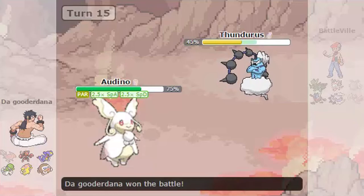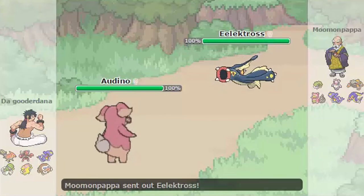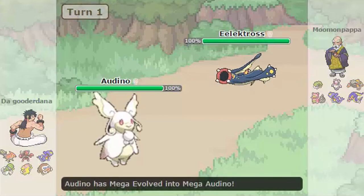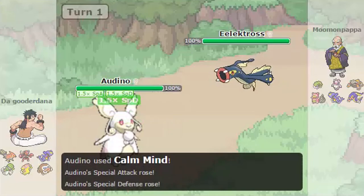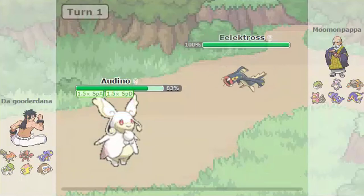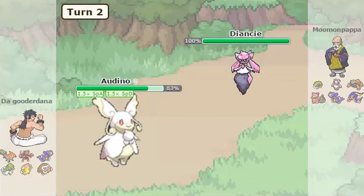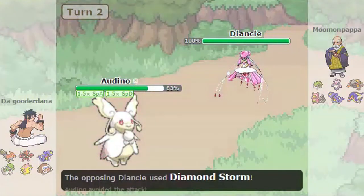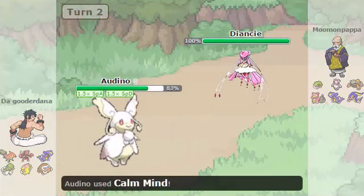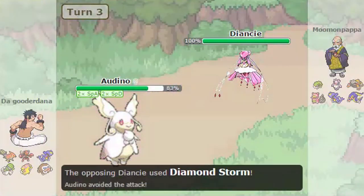Now for the other battle — that's just to show how bulky Mega Audino is. I send out my Audino; he sends out Electross. Pretty physical. I Mega Evolve immediately and just start using Calm Mind. That's usually how my setup works. Then he uses Volt Switch and gets out of there — he knows what's up. He sends in Diancie, and I'm like 'oh no' — and then it's Mega Diancie. Diamond Storm missed, sadly. The accuracy is not great. I wouldn't really put Diamond Storm on a Diancie anyway.